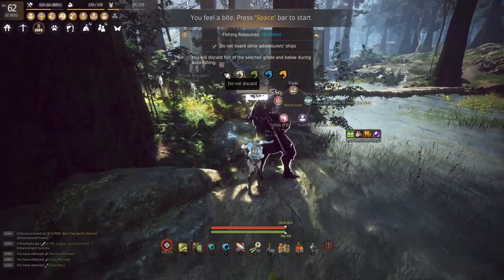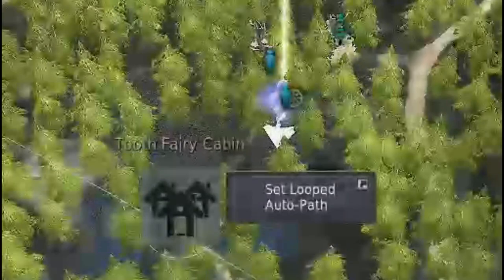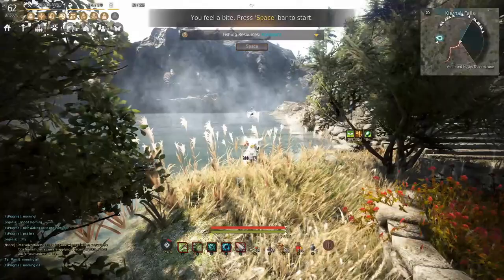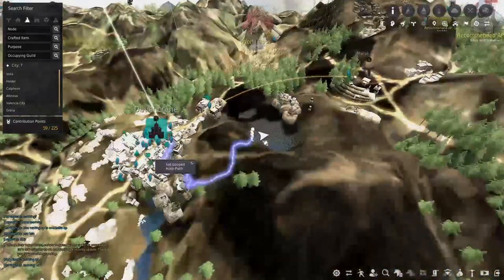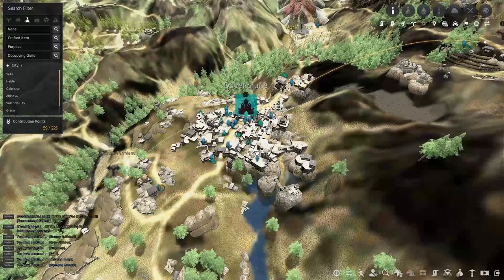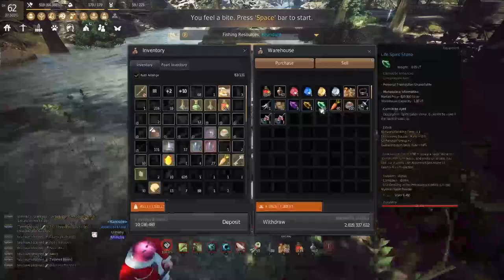If you plan on AFK fishing for a few hours or less, I would hit the green, white, or 'do not discard' button. My second tip is knowing where to fish — I would highly suggest the Tooth Fairy Cabin, that's my favorite spot. I also suggest Duvenkruen — it's a beautiful spot to fish at the very top of the mountain, located right here. Just remember that you want to fish in a safe zone.